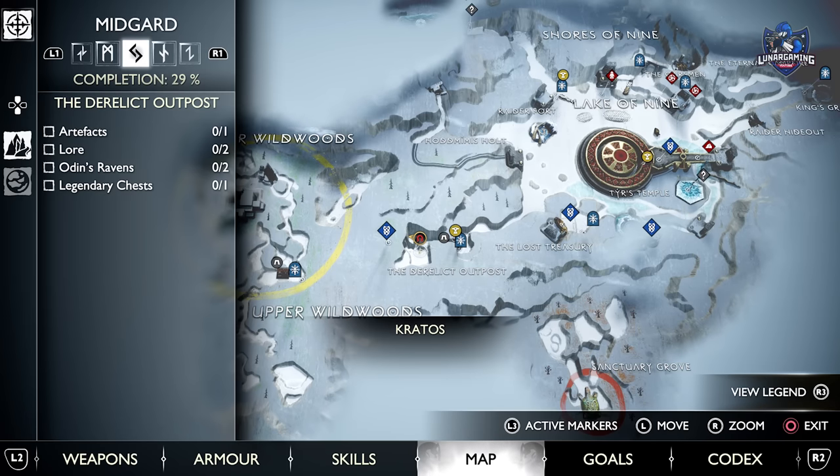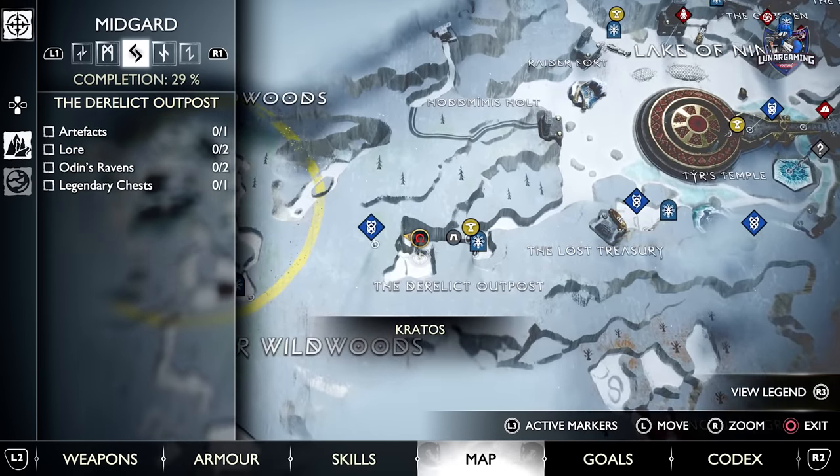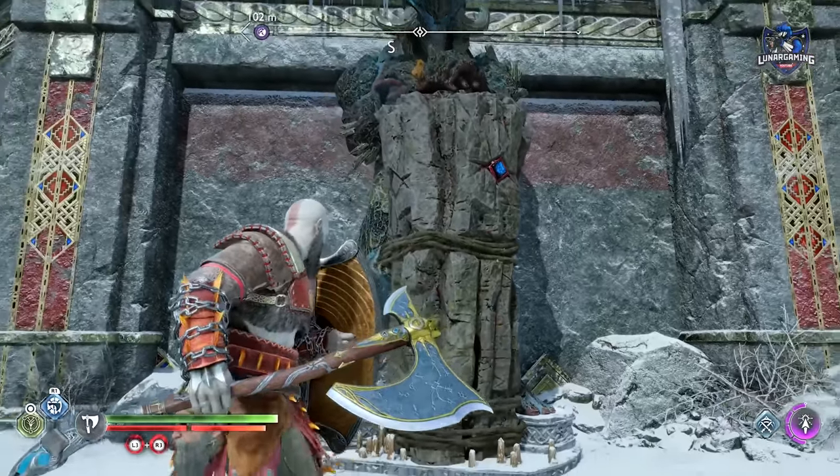The first troll is located here in the Lake of Nines, south west of your location. Travel there and fight and defeat the first troll. You will need to equip and then activate the mystical heirloom in your inventory.